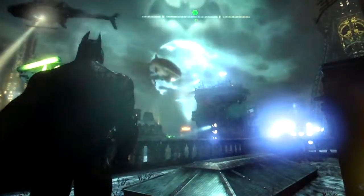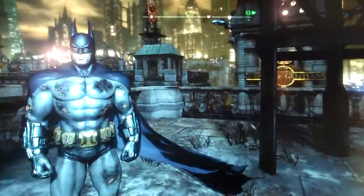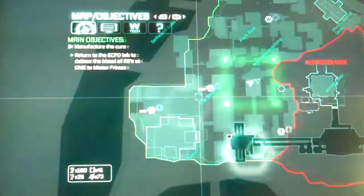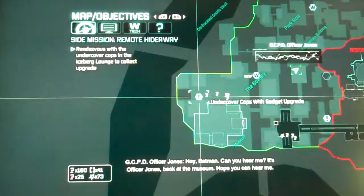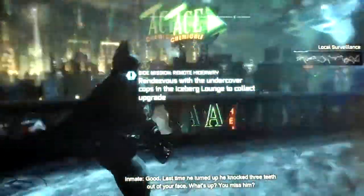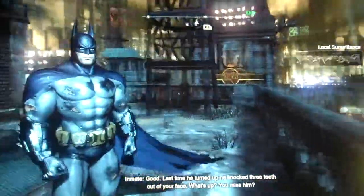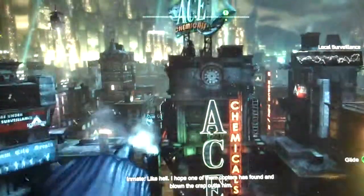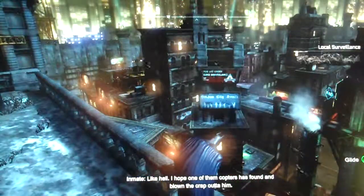Hey everybody, it's HADK46. Welcome back to more Batman Arkham City. It's actually possibly the shortest side mission in the game. All you have to do is go down to the museum and get some new tech.